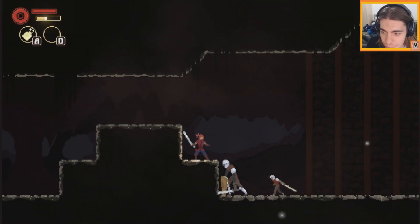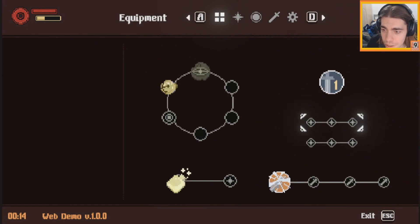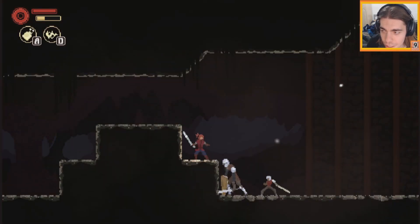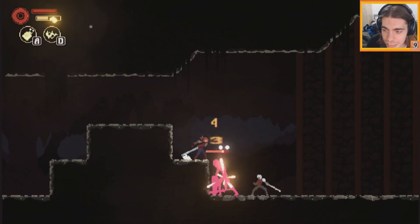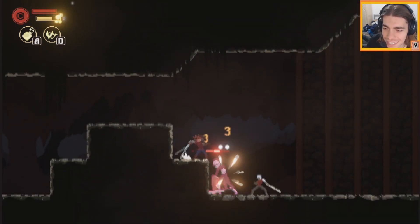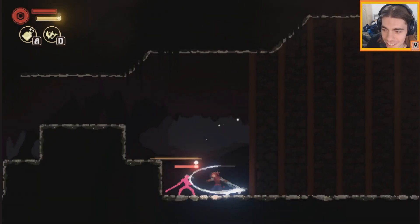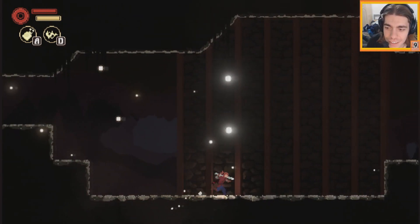Lightning blast performs a long range strike - yes! So we have our ranged attack now. We can attack him from above and he can't reach us. That is super easy.